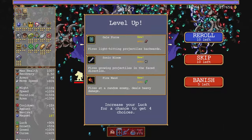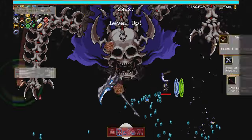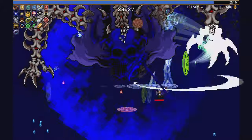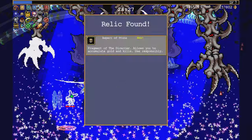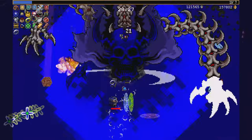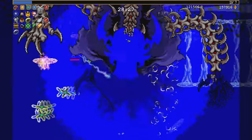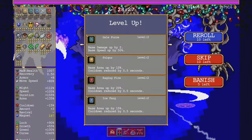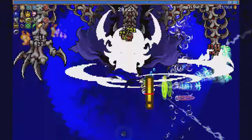I'll just grab whatever. Ice Fang - I'm a wizard. Rage and fire. Aspect of Stone - Fragment of the Director allows you to accumulate golden kills. Use responsibly. Get kills, get money. I'll get all the XP now - until I max out everything, apparently.